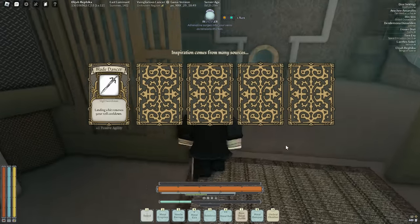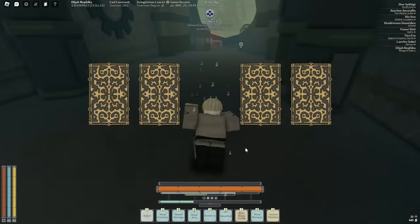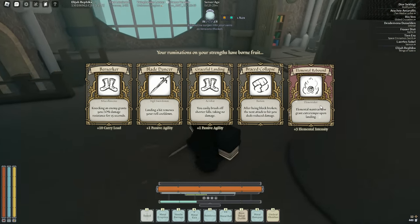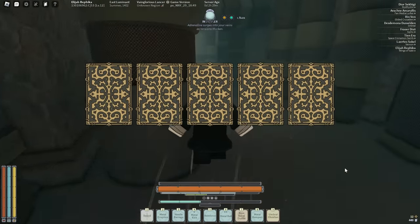Light dancer. Concussion — yeah, concussion's good. 'Your ruminations on your strength has borne fruit.' Elemental rebound — that's a new one. 'Elemental mantras now grant extra tempo upon landing.' That sounds pretty good. I barely get any tempo anyways.